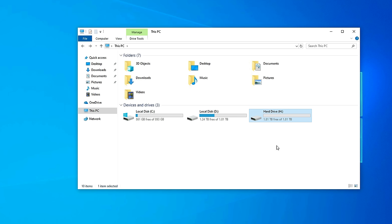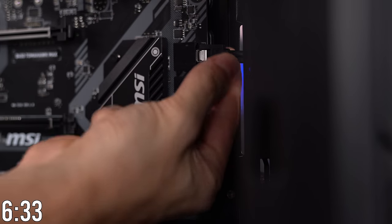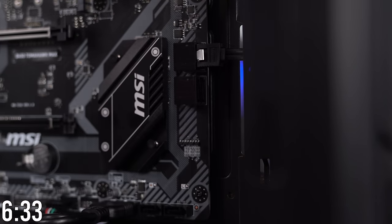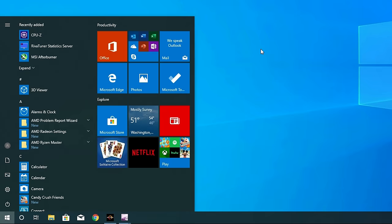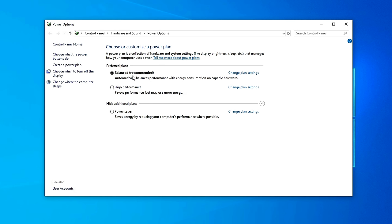You can do this to any storage device that doesn't show up in Windows Explorer. If your drive still doesn't show up even after all of this, that means it's not connected properly — please refer to the bottom timestamp to double check. Also, while we're still here, click the Start menu again and type in 'power.' Select the option that lets you choose a power plan, and always make sure the High Performance option is selected for your PC if you're planning on overclocking.